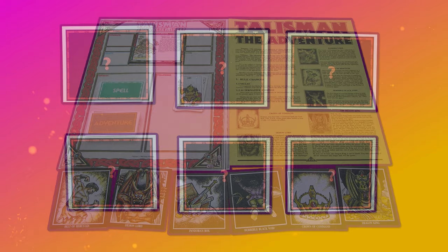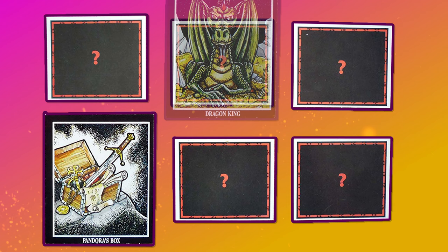Perhaps most intriguingly, there were 5 alternative endings in this set as well. Meaning that instead of just racing for the crown of command, players could instead be looking for Pandora's box, facing down the demon king, or even trying not to step in the horrible black void.